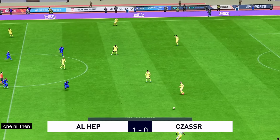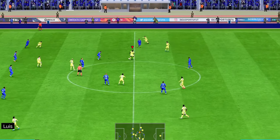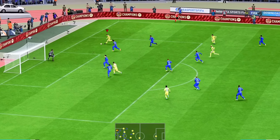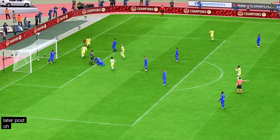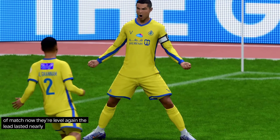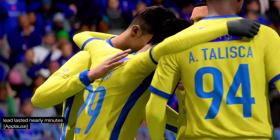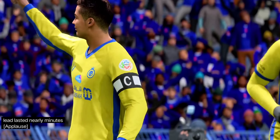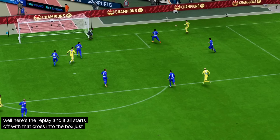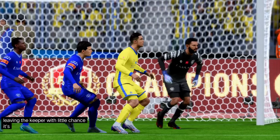1-0 then. Luis Gustavo. Sultan Al-Ghannam. Play towards the near post — oh, there it is. A back-and-forth sort of match — now they're level again. The lead lasted merely minutes. Here's the replay — it all starts off with that cross into the box, just begging for a teammate to get on the end of it, and then what a great finish as well. Good connection with the ball, leaving the keeper with little chance. It's a great goal.